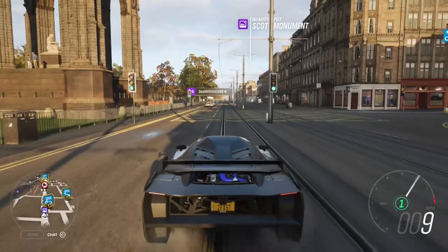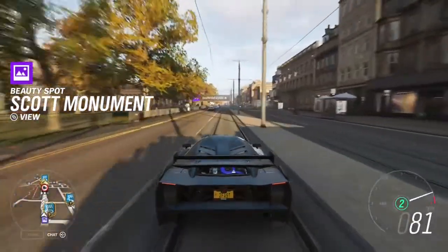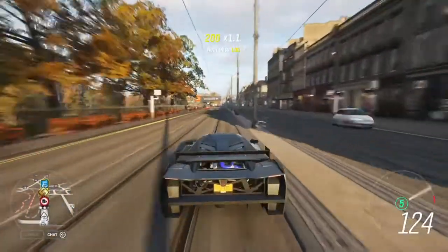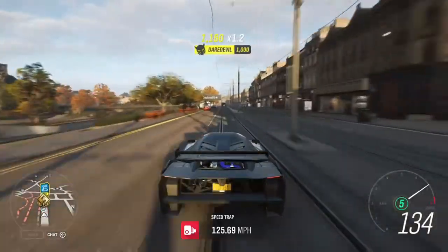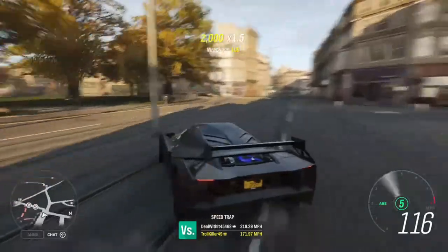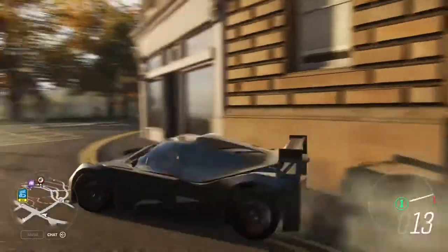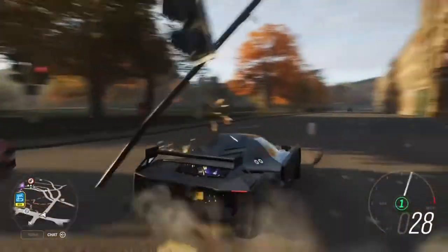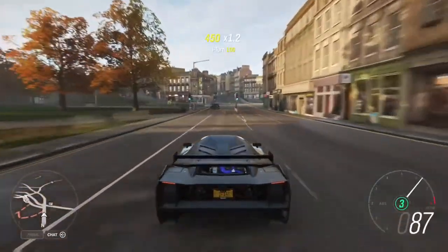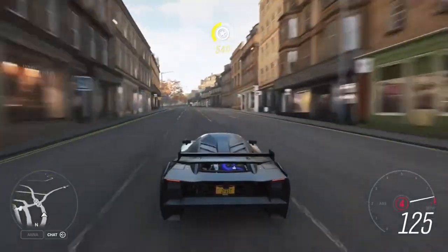This car is literally the grippiest car I've ever driven in Forza Horizon 4. I am going over 120 miles an hour and I can easily — as you saw in my racing clip — it's hard to drift. I'm not even trying to put it back straight; it's doing it on its own. I am foot on the floor, not braking. It's amazing.